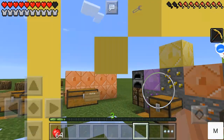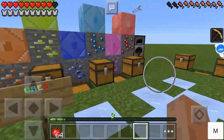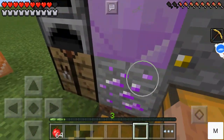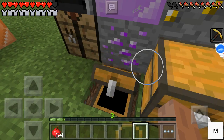This mod adds a few new ores, new weapons, items, and stuff like that. So let's get started. First ore: amethyst. That's the ore on the block, that's the ore when you mine the block. The tools that you can make are made with the regular crafting recipes.